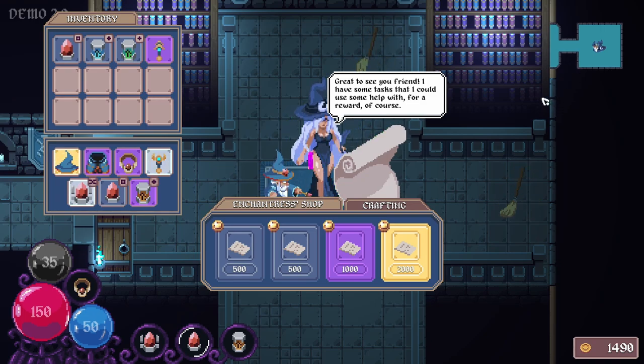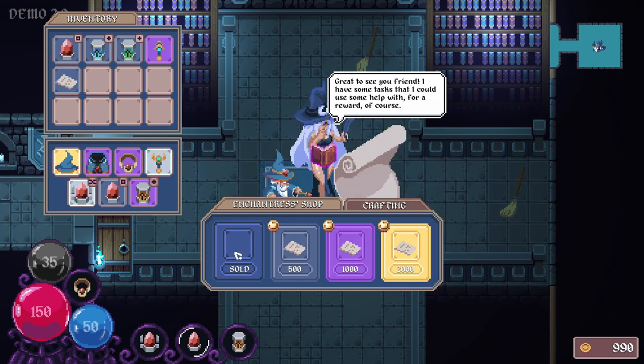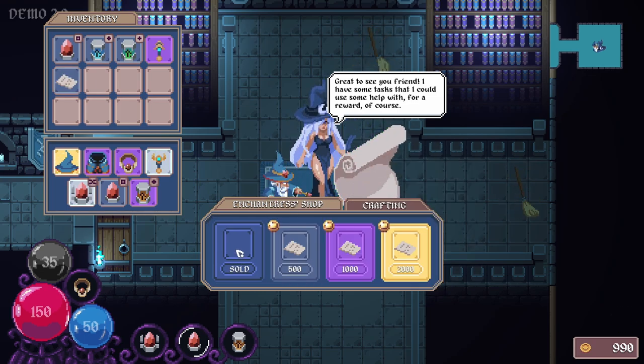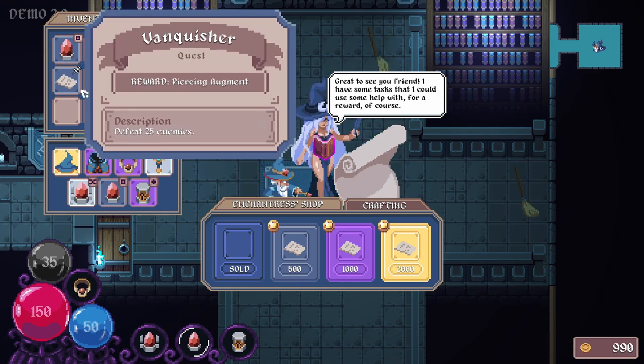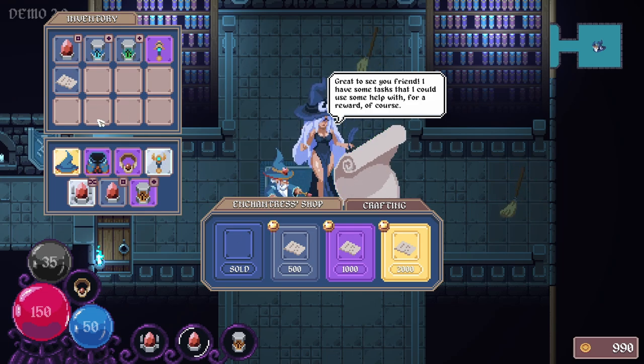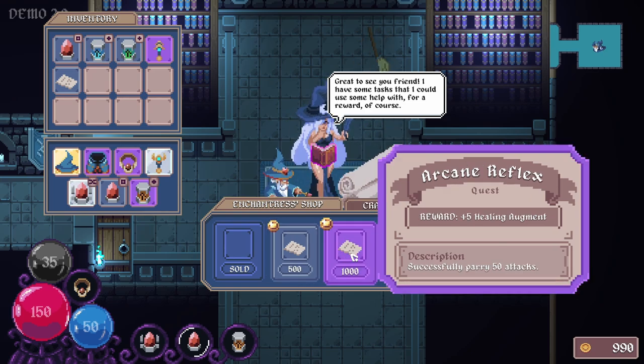Great to see you, friend. I have some tasks I could use some help with, for a reward of course. So how does this work? Vanquisher - Piercing Augment, defeat 25 enemies. Wait, I have to pay for this quest? Oh, that's different. But I get an augment for it afterwards, so I guess it's worth it. Wish I'd found this sooner. Open 10 soul chests for a plus 5 healing augment.